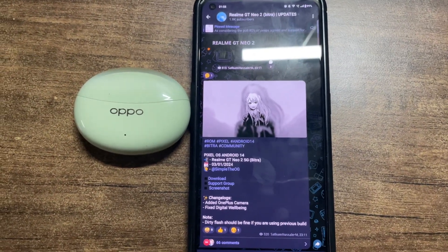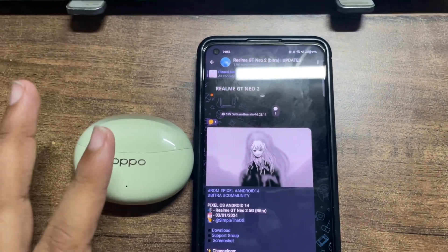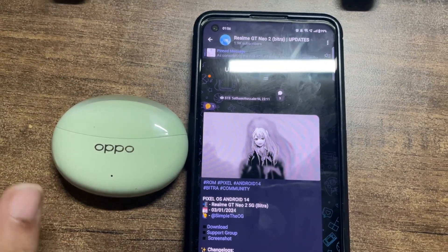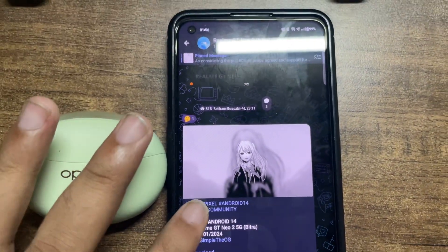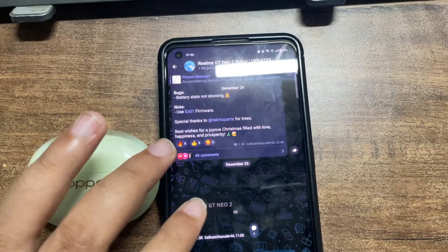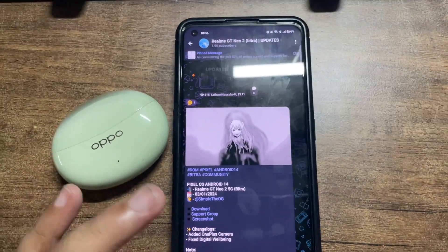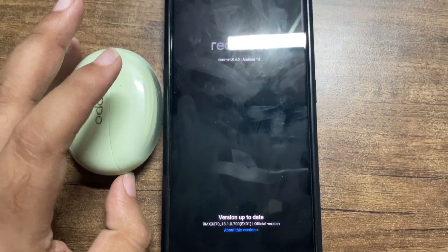I tried RUI and my experience was horrible, so I'm flashing back to custom ROMs. We have a crazy dev - one of the devs who gives updates the fastest. This is the Realme GT Neo channel. Sorry for the late recording, it's 1:56 AM. You can see that most of the recent posts in the channel are all by him. I already have the ROM downloaded.